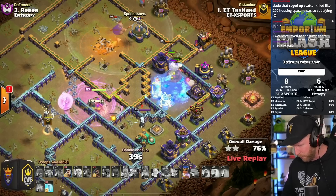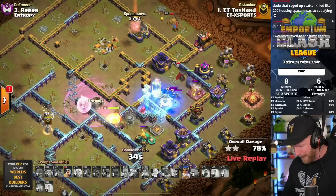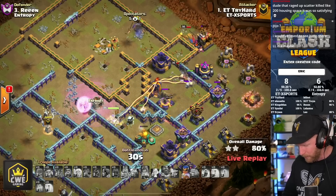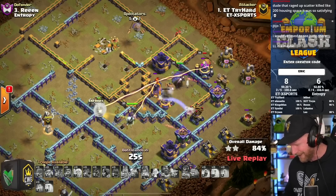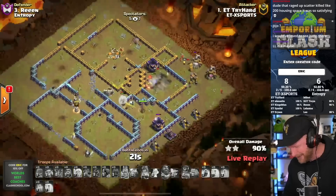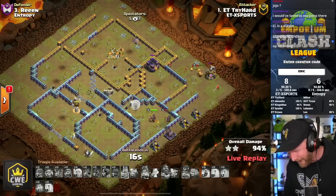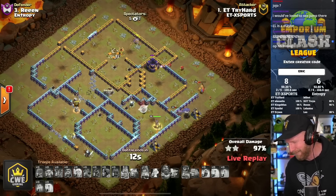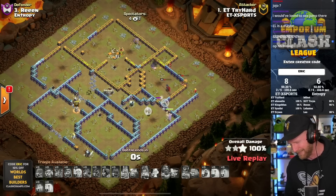He freezes up the Multi-Inferno and the expo, protecting his Queen and the remaining hogs. One more freeze to get them through. The World Champion is one of his biggest tools left - that RC ability can carry through a lot of the backside defenses. He timed headhunters with the Queen, who quickly moves in, gets through the wall, locks onto the scattershot, pops the RC ability, and Tryhard will get another triple on the board for Imperium Titans. What a show they're putting on today.